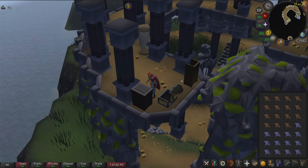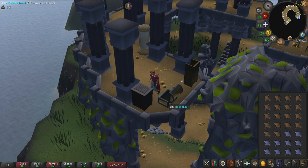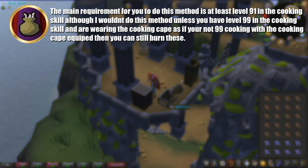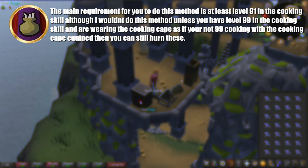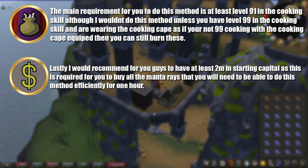The requirements you need for this method are the following. The main requirement is at least level 91 in the cooking skill, although I wouldn't do this method unless you have level 99. If you are not 99 cooking and not wearing a cooking cape, you can still burn these manta rays. Lastly, I would recommend having at least 2 million in starting capital, as it is required to buy all the manta rays you need to do this method efficiently for one hour.